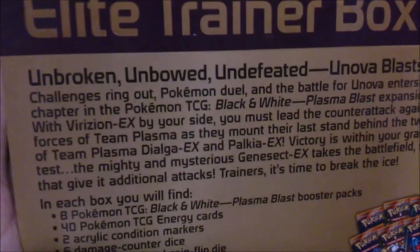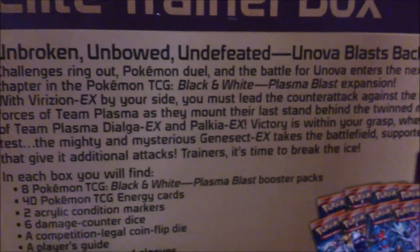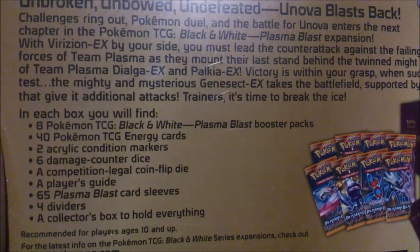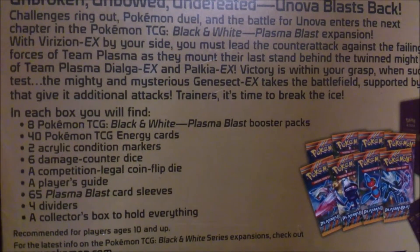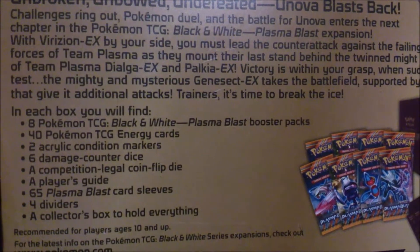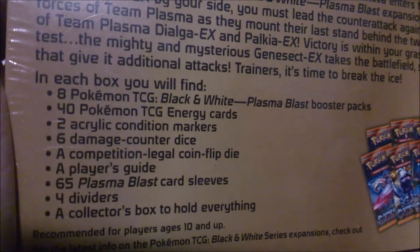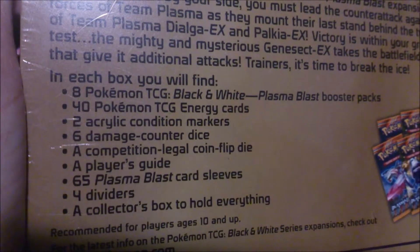Now for the main point of the opening — the Elite Trainer Box. It comes with eight TCG Black and White Plasma Blast booster packs, 40 energy cards, two acrylic markers, six damage counter dice, a legal coin flip die, a player's guide, 65 Plasma Blast sleeves, four dividers, and a collector's box.